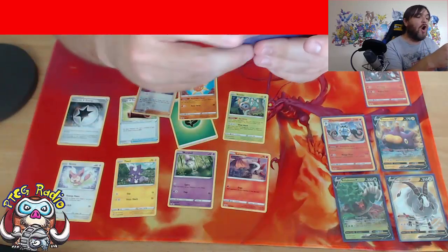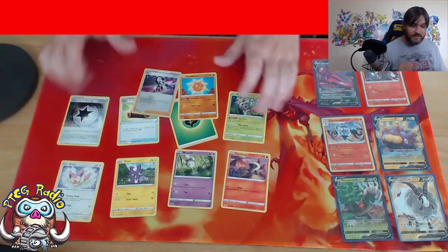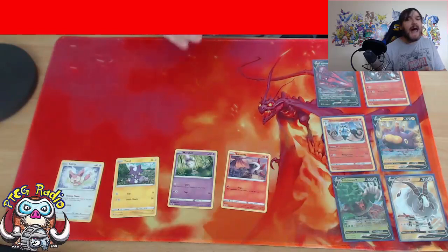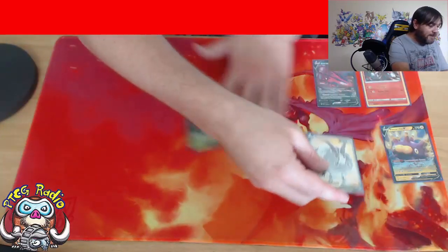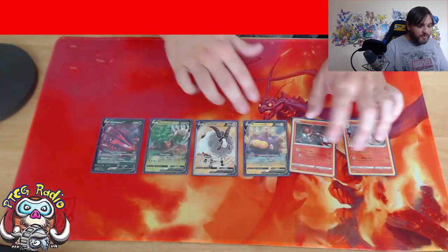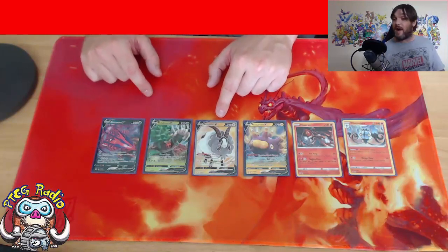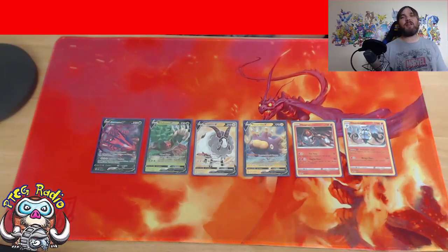Eternatus VMAX is being phenomenally hyped as a deck right now. I know it is coming out in a tin, but it's not out in a tin yet. Last pack magic! And the weird thing is I'm doing these packs in a random order - I'm just pulling the packs out and doing them as they come. Out of the six boosters, we got ourselves two Holos, three Pokemon V including Eternatus which is awesome, and a Full Art Dubwool which is a very nice card as well. It's not quite to the level of my other two openings, but ladies and gentlemen - the first opening was ridiculous - this ain't bad.